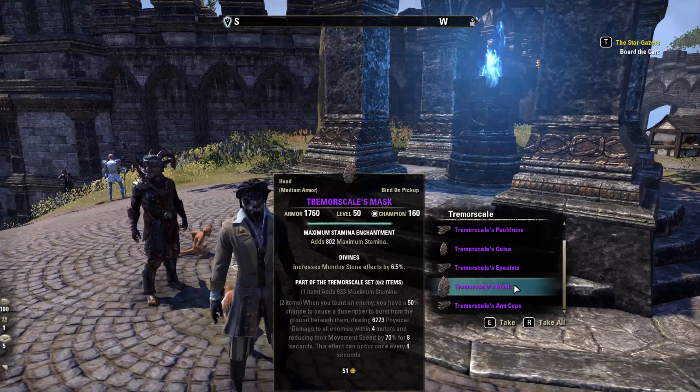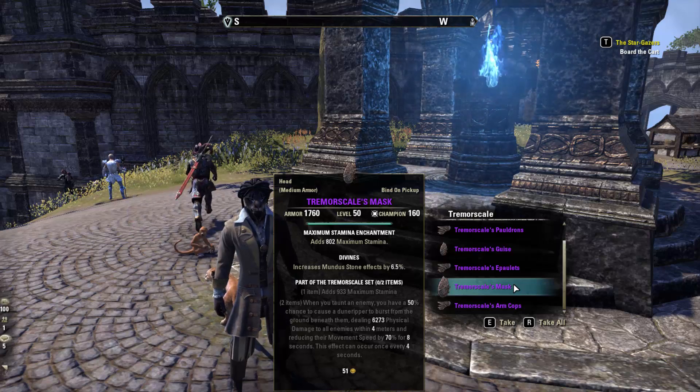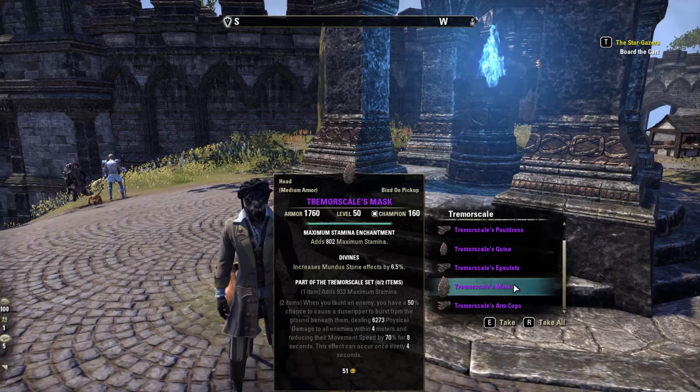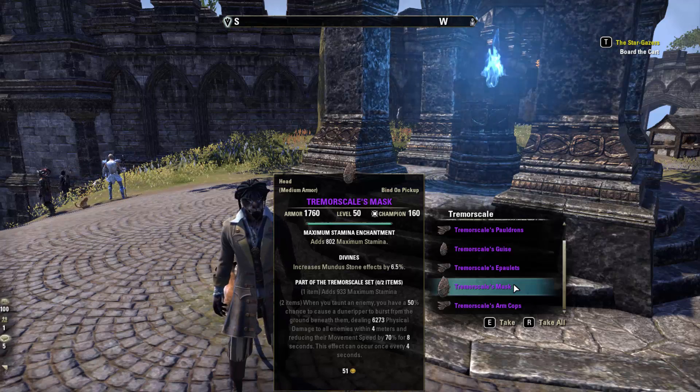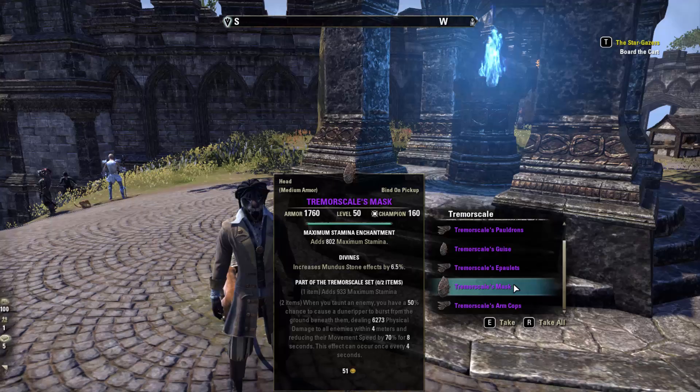Hammerscale adds max stamina, and whenever you taunt an enemy you have a 50% chance to cause a dune ripper to burst from the ground beneath you, dealing physical damage to all enemies within four meters and reducing their movement speed by 70% for eight seconds. This can occur every four seconds.